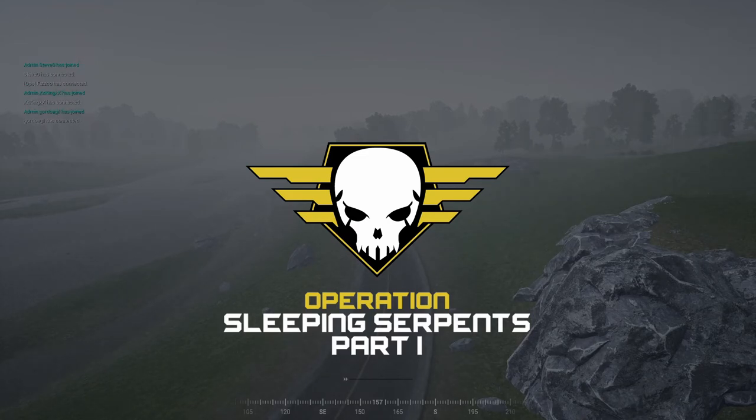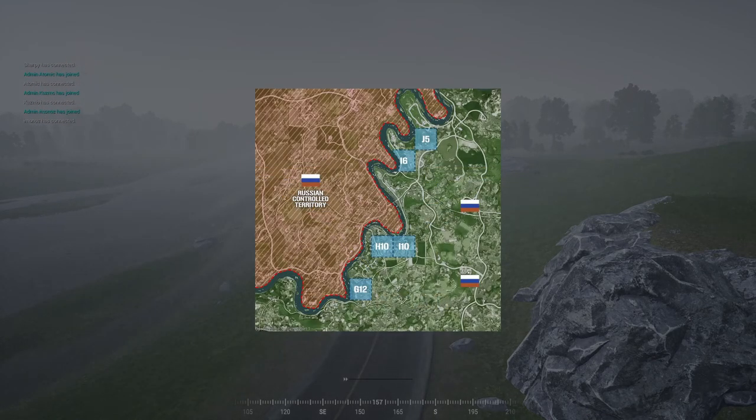We're doing this now, so let's take a look and see what exactly we've got going on here. Sleeping Serpents Part One: Russia versus British. Russia will be operating on the west side. Brits are operating in one of the blue tiles — Hotel 10, Juliet 5, India 6, India 10, Golf 12 — those are their five positions.